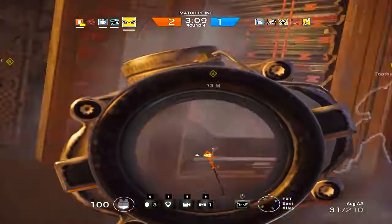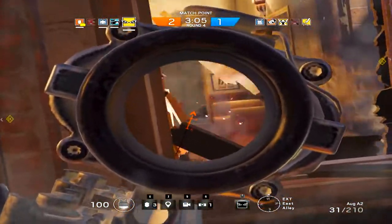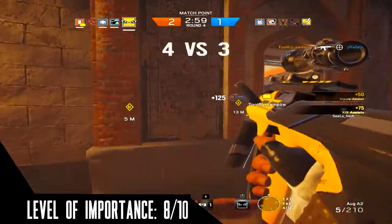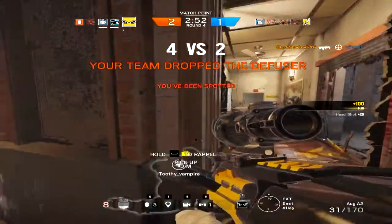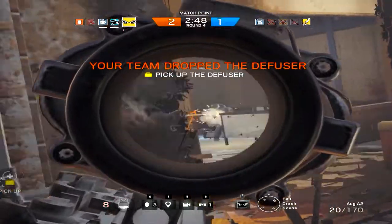Well, that wraps it up. IQ is overall a great operator and a big counter to some very powerful operators. Her level of importance to the team is 8 out of 10, because she has an electronic detector to detect things like traps, cameras, etc., and she has powerful weapons like the AUG. And do not think you're going to outsmart her, as she is quite intelligent.